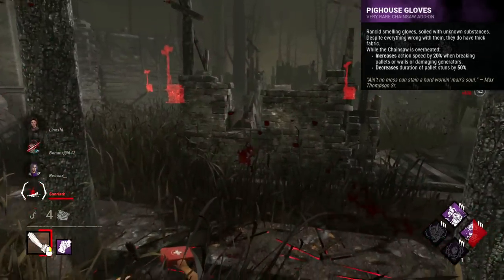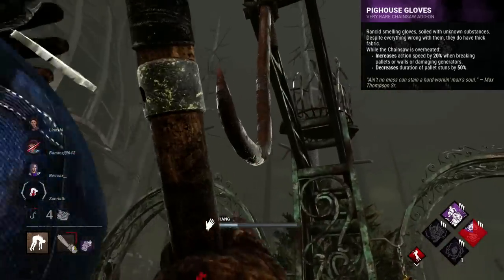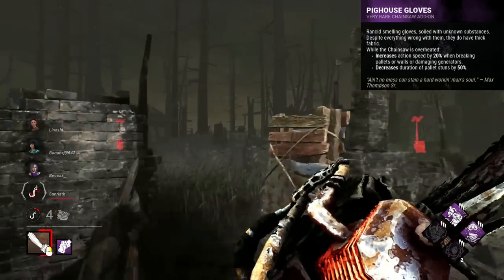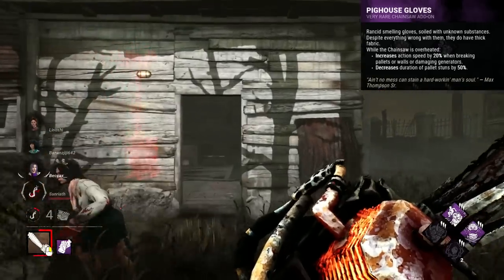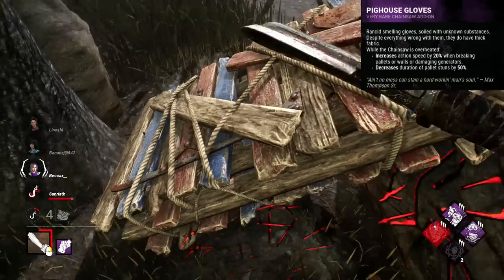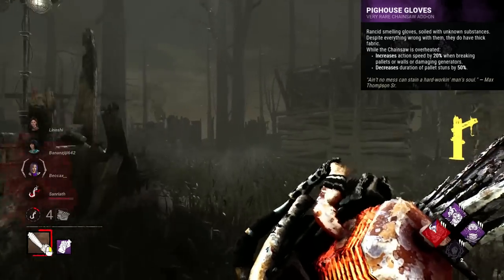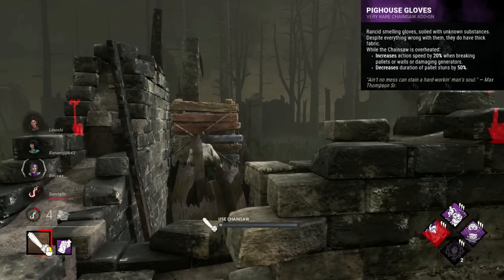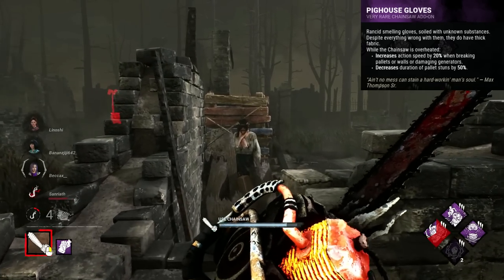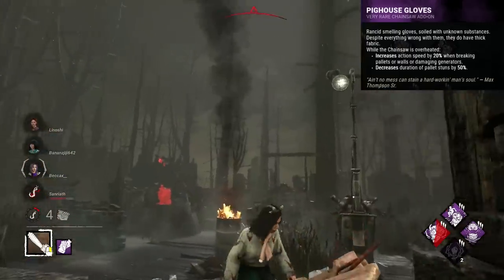Pig House Gloves are a Billy add-on, and they immediately have the requirement of your chainsaw needing to be overheated, which almost instantly kills this add-on out of the gate. When your chainsaw is overheated, you gain a 20% boost to brake speed and a 50% reduction to pallet stuns. This sounds really nice, but it never activates. I tried to use my chainsaw as much as I could and not once did this add-on activate naturally — I had to purposefully overheat it. This add-on is really just worthless, particularly for a purple. It's kind of like a training add-on and should be a brown or something, falling in line with other add-ons that help streamline gameplay and make up for mistakes.